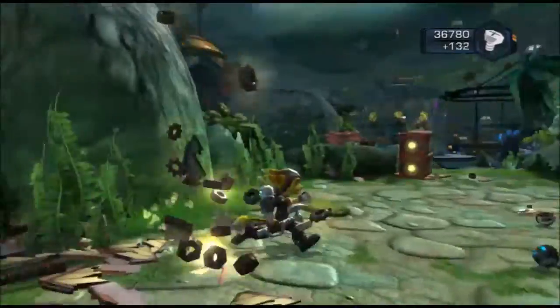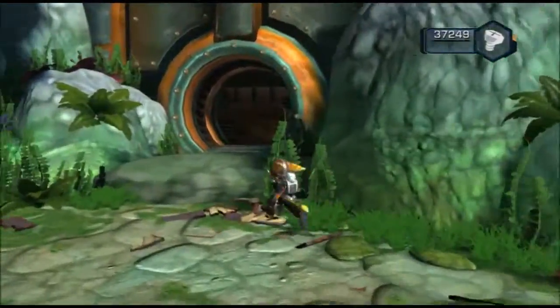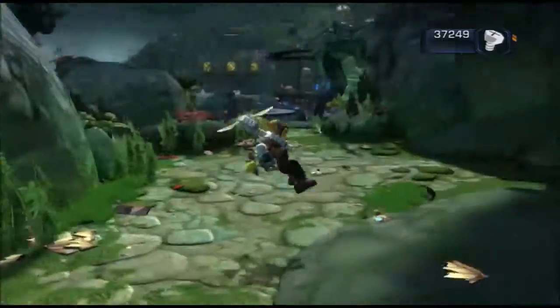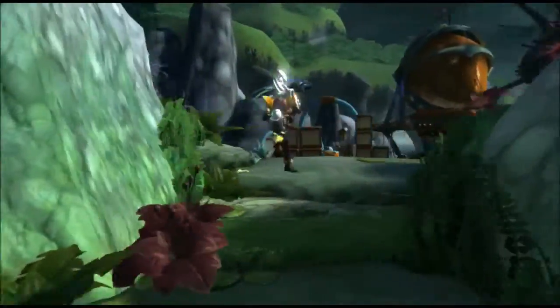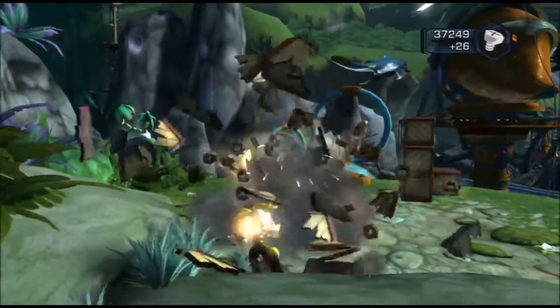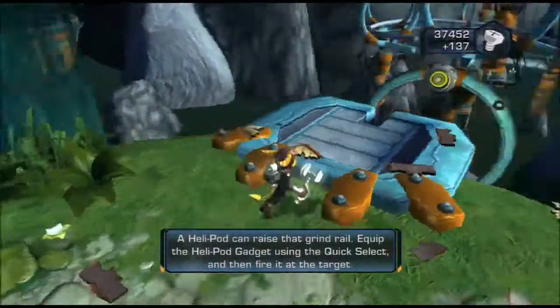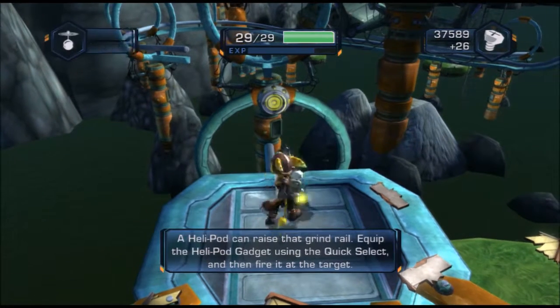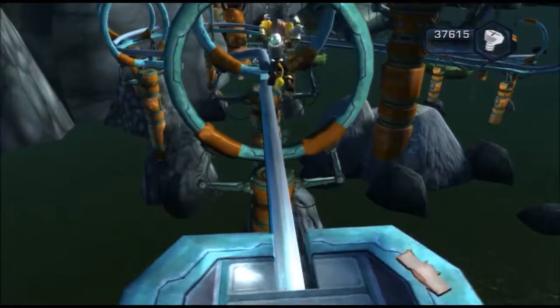They're decent weapons because they're so fast, but they're not the most powerful thing in the world. This looks like a door we get through from the other side — I think that's where one of the gold bolts are, or it might be one of the collectible items. I believe there's a rhino plan or gadget run here. Yeah, I know how to do that.